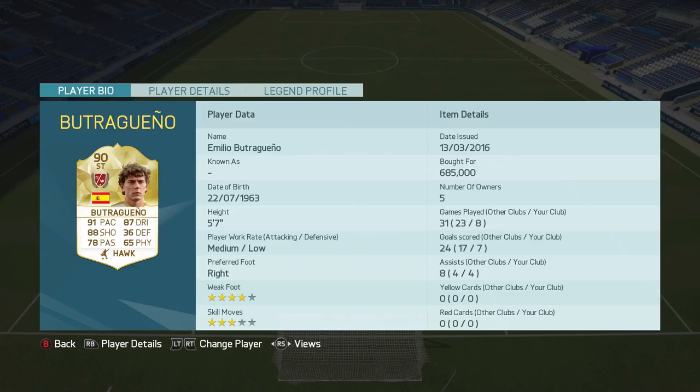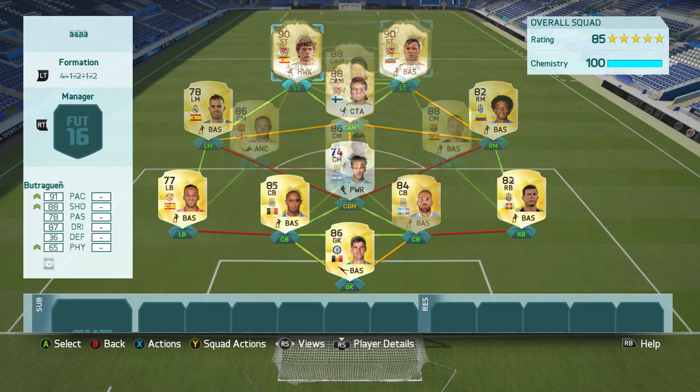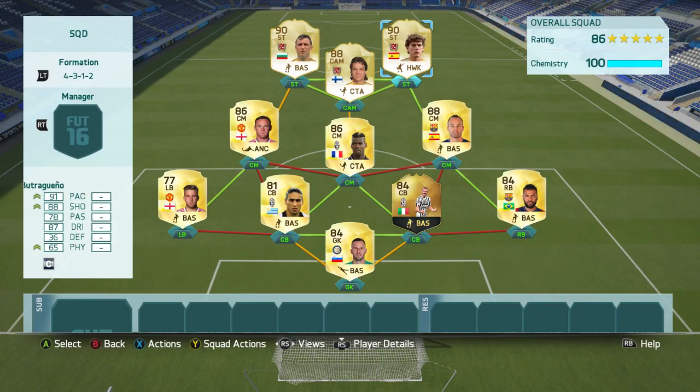Butragueño is a new legend on FIFA 16, so we've partnered him up with two other legends brought in this year. The first squad option is a 4-1-2-1-2 side — cheaper in the defense and midfield but with that mighty legend strike force. Another option is a 4-3-1-2 side with the same legends up front but different players in midfield and defense: in-form Bonucci, Pogba, Rooney, and Iniesta all feature in this extremely formidable team.